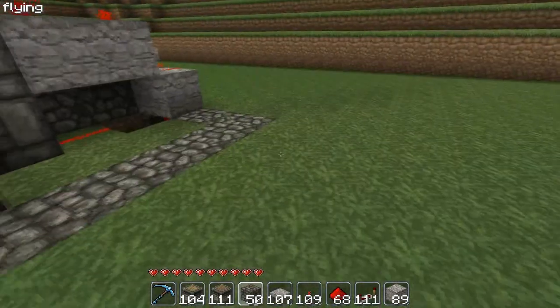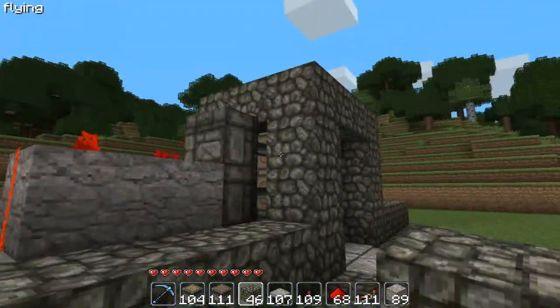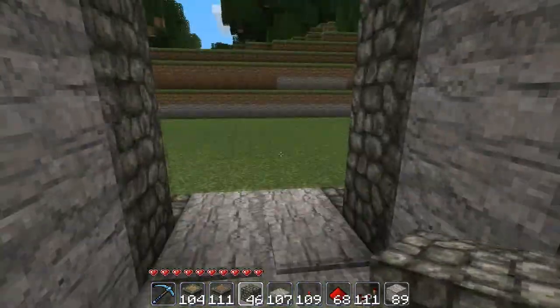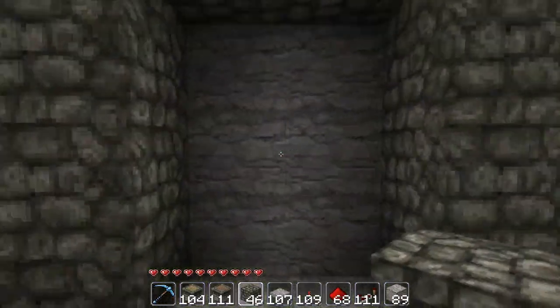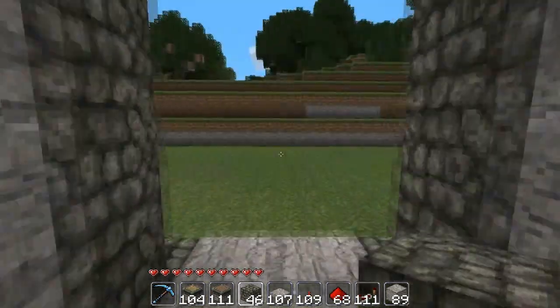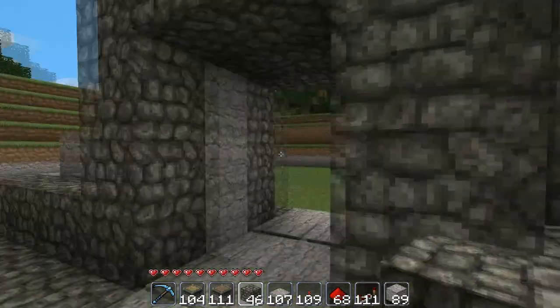Just build walls up like that, and that is how you make a door. It's pretty nice — works all the time. You'll never have to stop and hit it and wait for it to open; it opens automatically as soon as you get in front of it.